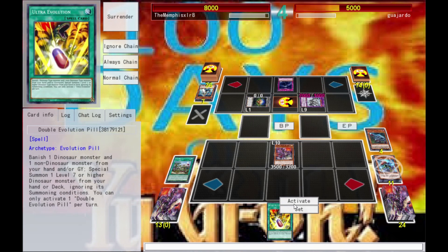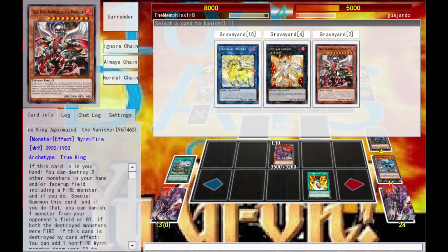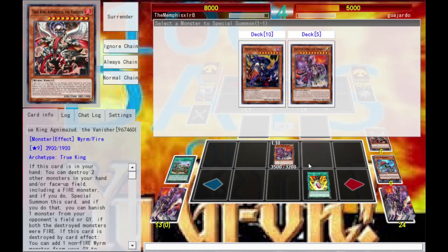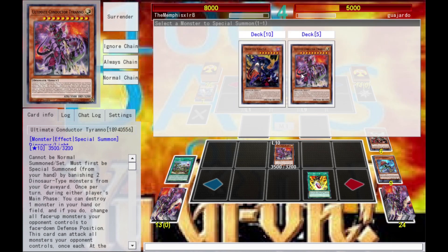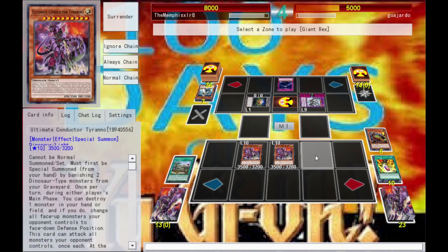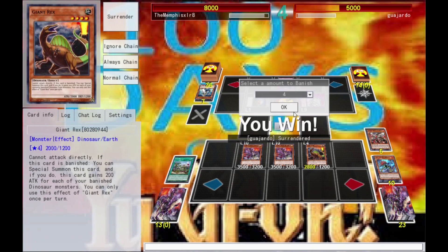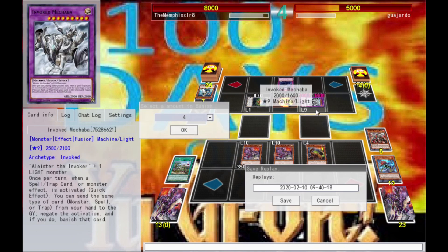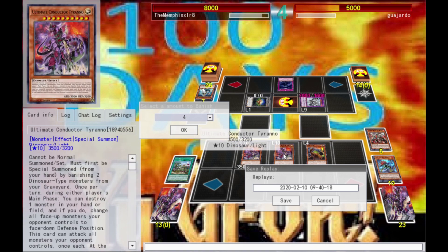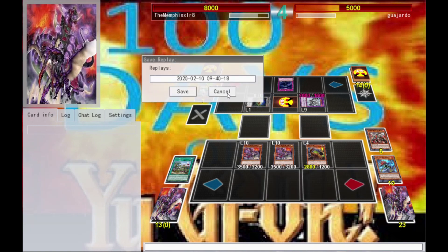He will use that — alright, I lose my Soul Eater but such is life. I'm gonna go ahead and use the Alter of Evolution Pill. I banish the Rex and a non-dinosaur, and I'll go for more Conductor Tyranno action because he's bigger. Giant Rex goes off — see, a whole lot of things dinosaurs can do! And I'm gonna go ahead and use Miscellaneousaurus, and my opponent surrenders. Basically that's how we do it — we just keep pouring on the pressure. Once they lose the field spell, Generaiders really don't stand much of a chance. There's a win — let's go for duel two.